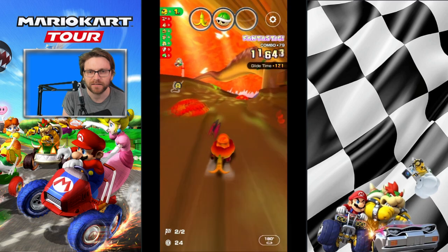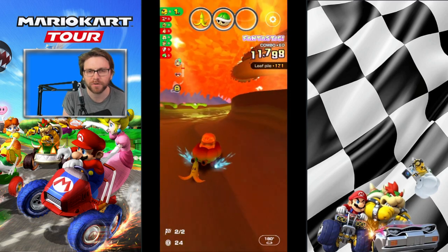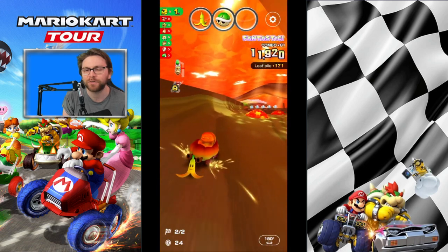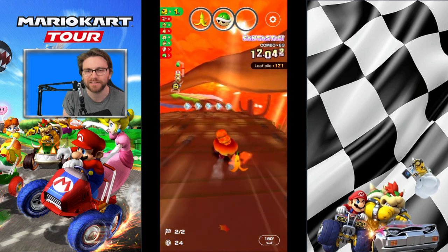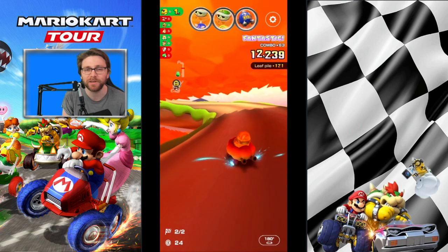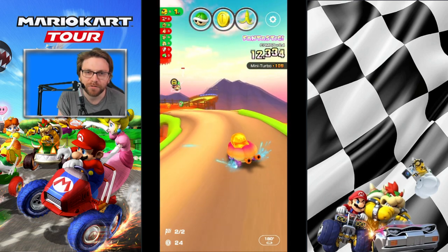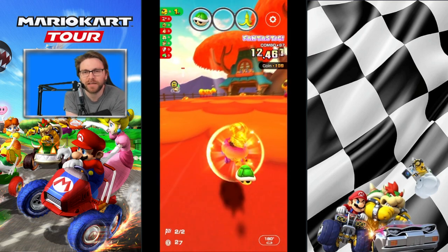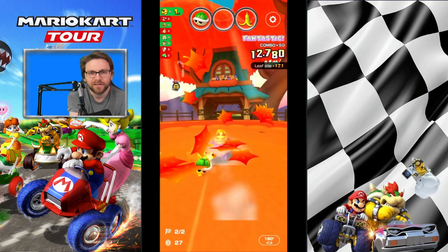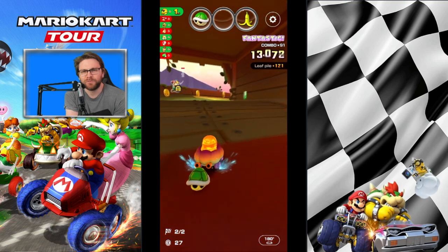Landing again - we've got that banana ready for a guaranteed hit. Drop it... oh my god, why am I dropping my banana? Too focused on not wanting to ruin this run. We missed the leaf pile. The banana finally gets dropped. Coming around here, holding the mini turbo because the item kicked in. Same again - release, making sure you avoid the caterpillars.